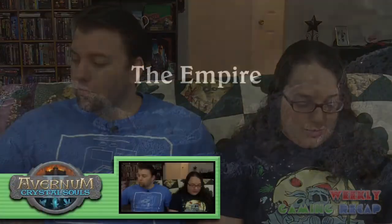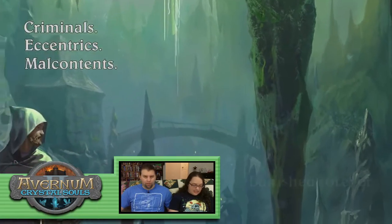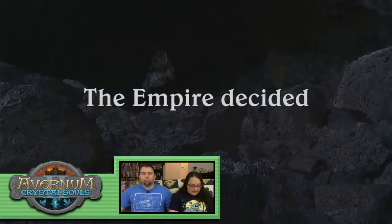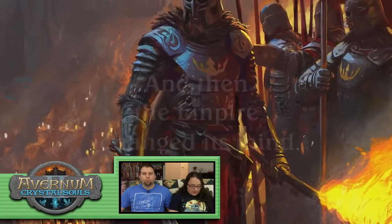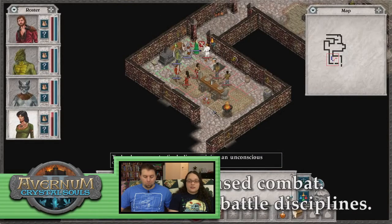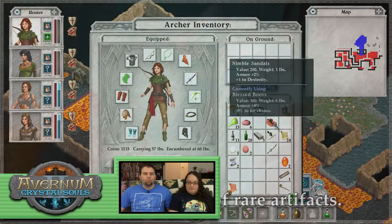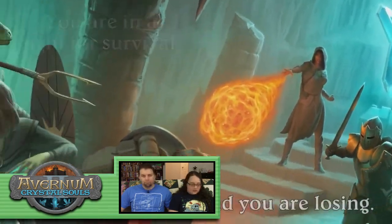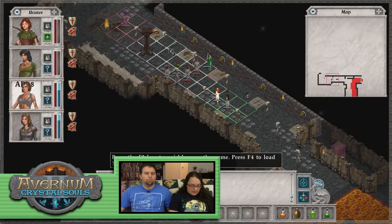Avernum 2: Crystal Souls is a tactical turn-based combat game by Spiderweb Software. It has over 60 different abilities and battle disciplines, hundreds of artifacts, and dozens of quests as you fight for survival. The trailer shows how the Empire wants to get rid of you. The art style caught my eye — it kind of reminded me of old Baldur's Gate visuals. It does have over 100 towns and dungeons to explore. The game is coming to PC and Mac in January, and iPads sometime after.